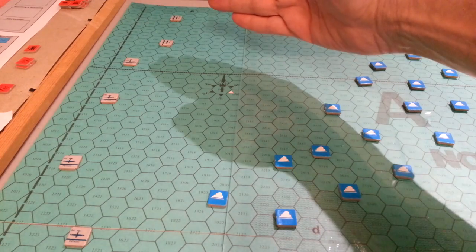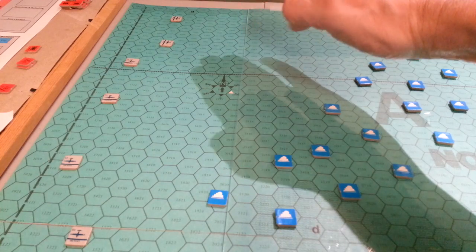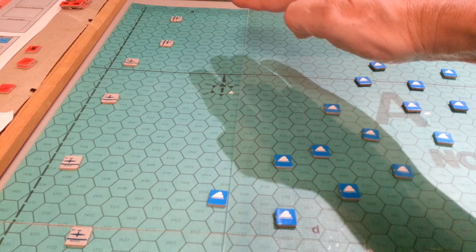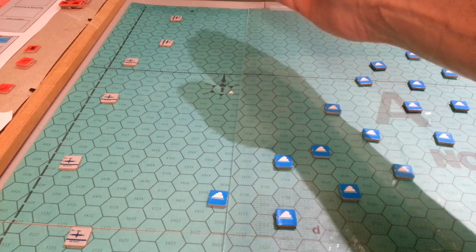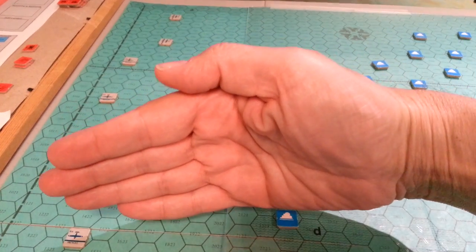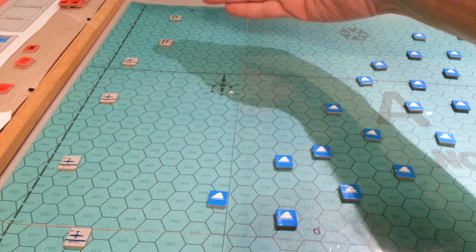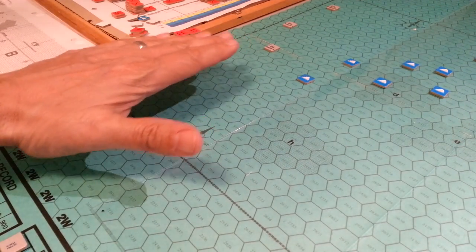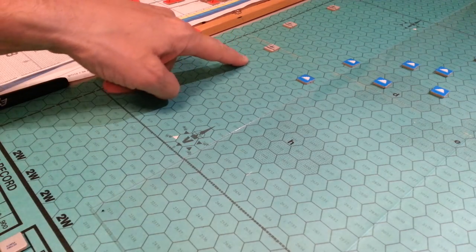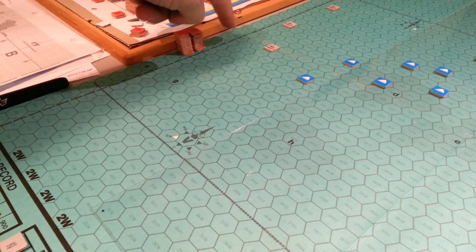Although I know some of you wanted me to move the search pattern further south, I am going to do that. But because the cats are basically at the extremis of their range, I decided to finish this entire sweep so that you now know for certain that there are no Japanese ships here. And with that knowledge, that means that if indeed the Japanese have entered the map, they have entered somewhere south of this point, which is hex 1425 — basically this hex row.